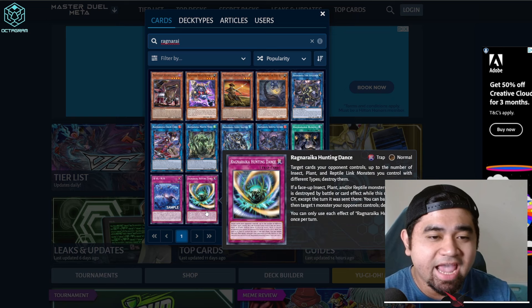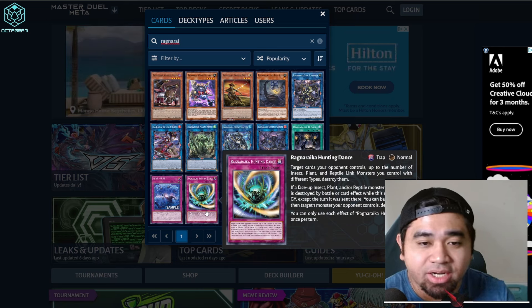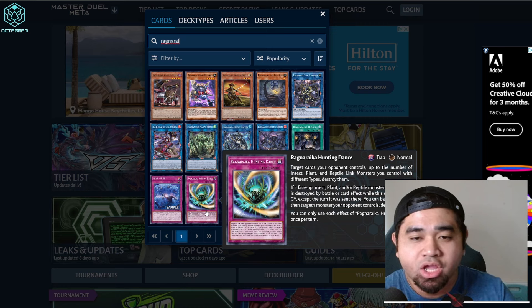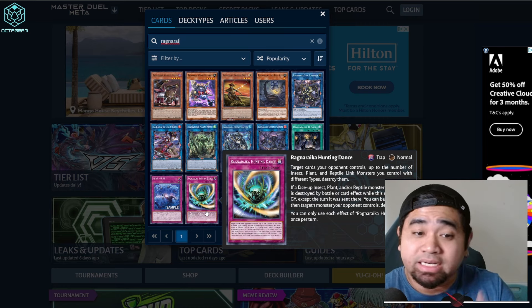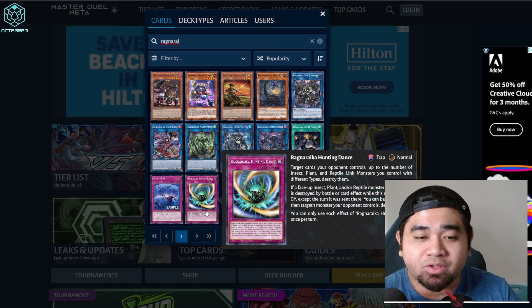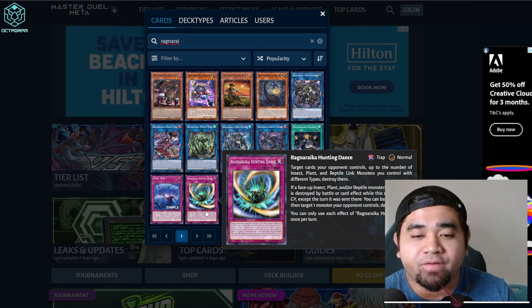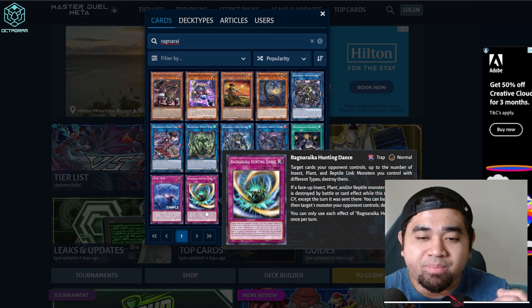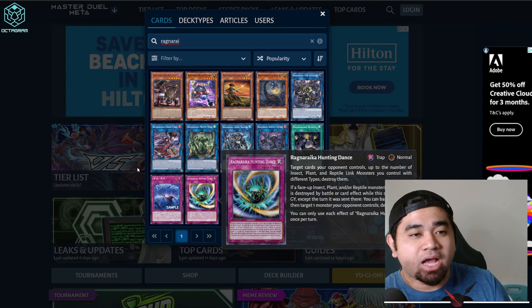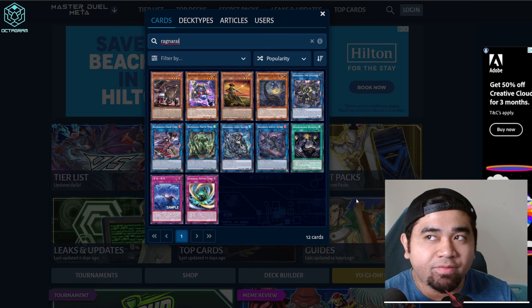Lastly, Ragnarica Hunting Dance: target cards your opponent controls up to the number of insect, plant, or reptile link monsters you control with different types and destroy them. If a face-up insect, plant, or reptile monster you control is destroyed by battle or by card effect while this card is in your graveyard, you can banish this card and target one monster your opponent controls and destroy it. That is a crazy effect.